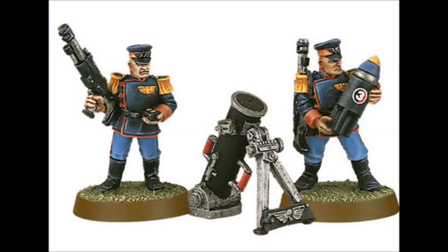So, the mortar — what is it? It's a 48-inch range, strength 4, AP6, small blast, heavy 1 weapon with Barrage. And it costs 5 points. It's cheap as chips — essentially a tube you stick a mortar round into. It's not complicated, and it's really, really powerful for 5 points.